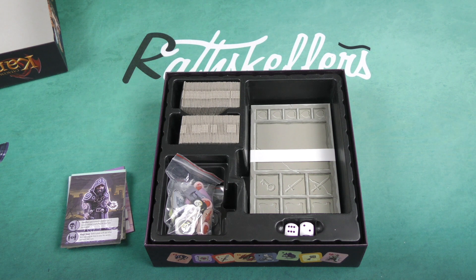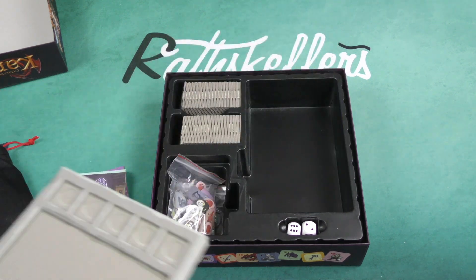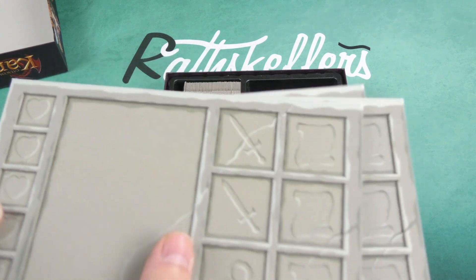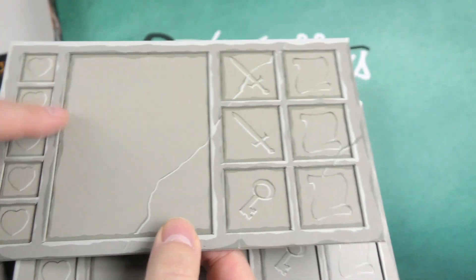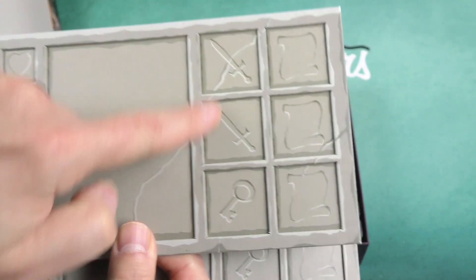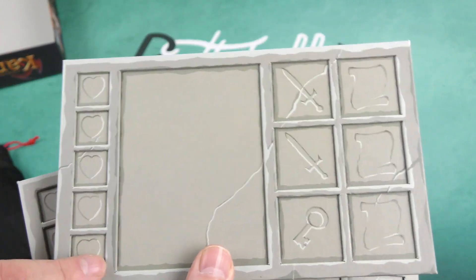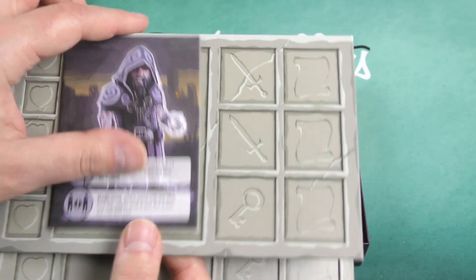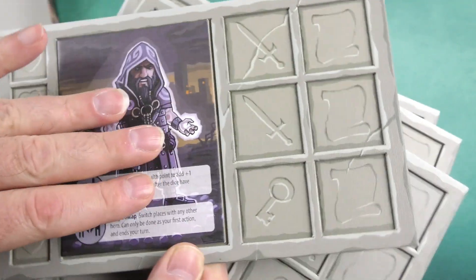Finally, it looks like we have some player boards here. They appear to be dual layered, which is always nice. These are recessed areas where you can put your little tiles that you're getting out of the dungeon, your health tracker, and I assume your character's card goes right there. So you can now see that is dual layered.